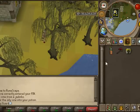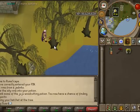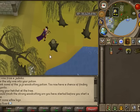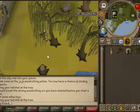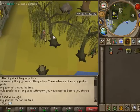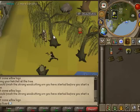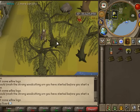While drinking a Juju Woodcutting Potion, for the next 5 minutes you will have a chance of finding a wood spirit that auto-banks the logs you get. The best tree to use this on would be Willows, as you don't get that many Maples, Mages, or Yews. So Willows would be the best to use this for.